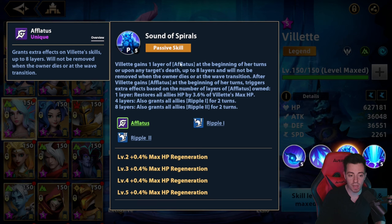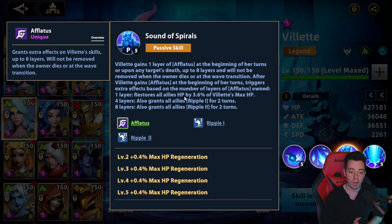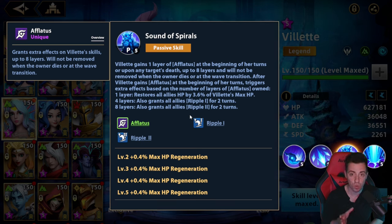On the passive, she's going to get some aflatus every time she takes a turn, up to 8 layers. Depending on the layers she has, she's going to deal more damage with the ultimate or bring more stuff to your team. For example, at 4 layers: Ripple 1 to your heroes for 2 turns; at 8 layers: Ripple 2 on your heroes for 2 turns. But in battle you need to take 8 turns with her to get that buff. So if you are fighting in the Weathering Coast, she won't have Ripple 2 on the first 8 turns, and that sucks because she won't increase the damage as you'd like.